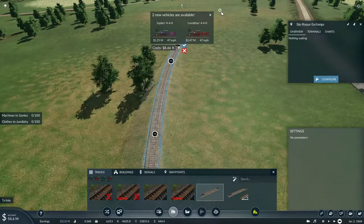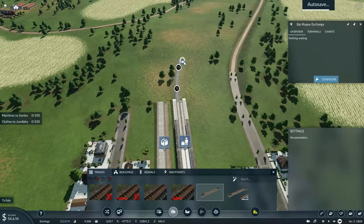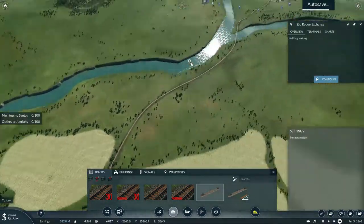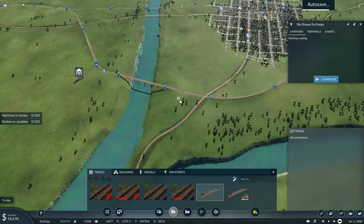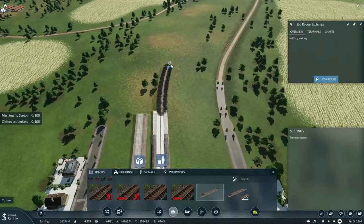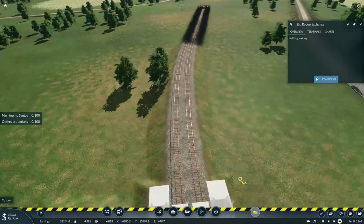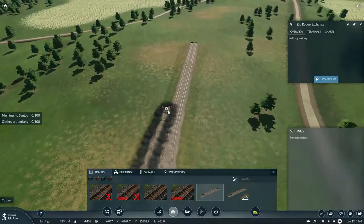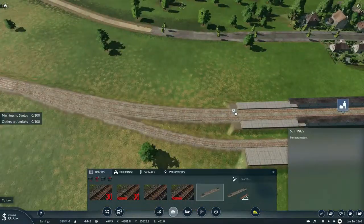We now have two new engines — the Jupiter and Leviathan 440s. Those 440s could be useful in some of my new passenger trains. We'll reconnect with the main line at this point right here, for those traveling into São Paulo. But I have to figure out where the trains heading for Franco de Rocha will go. Activate the double-slip switch — we'll add some platforms here.